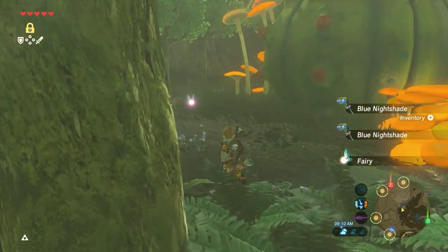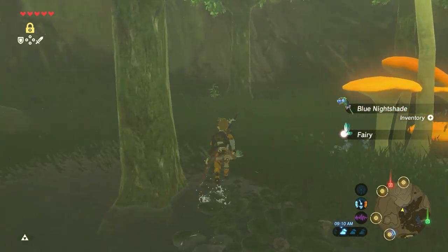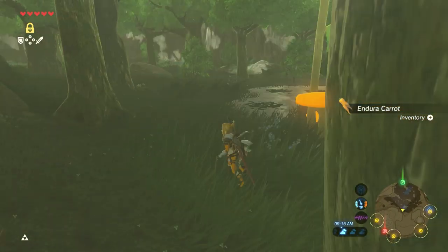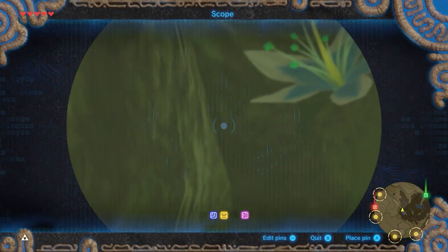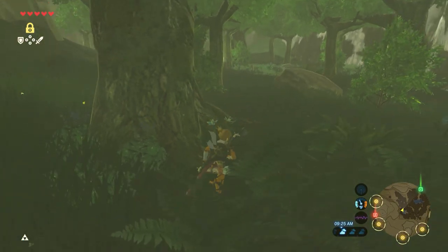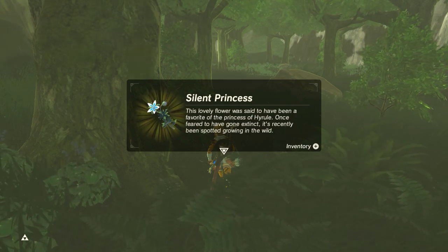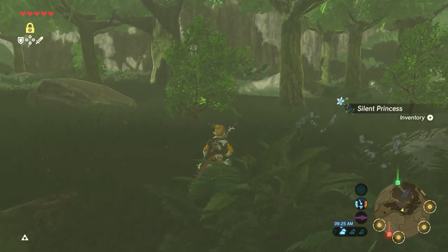Grab that one, thank you. Grab all these fairies. What is this? Oh, a Duracarrot — it makes us have much more stamina. Those are actually very useful. Oh guys, look! It's the Silent Princess. This is the flower that is named after Zelda, and it's also the flower on the logo of the game. Very cool.